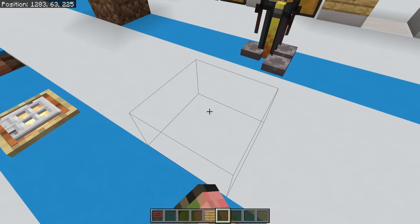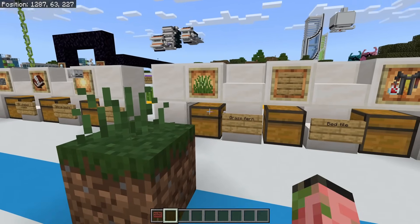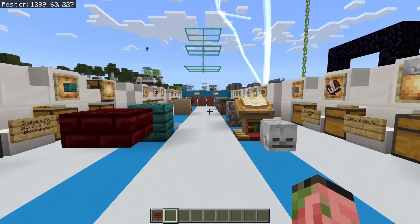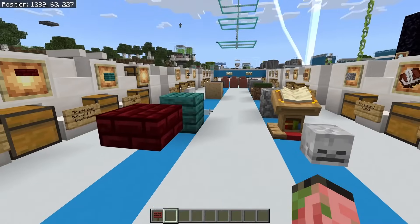This one is going to blow your mind. This right here looks like a grass block — but it's actually a fern. This is an illegal item that you could get in survival at one point. And now we're getting into the weird, funky underbelly of Minecraft Bedrock Edition with all the weird oddities you can get.